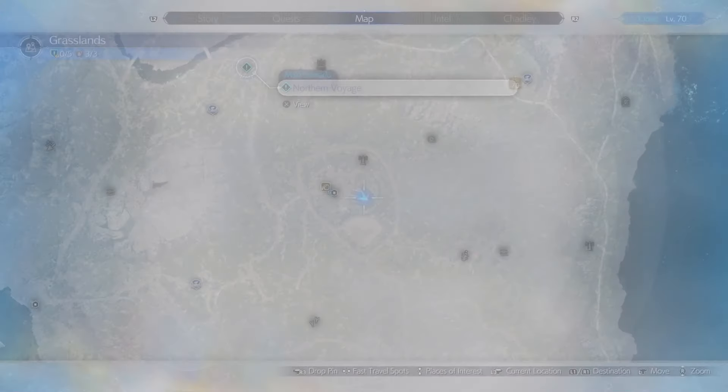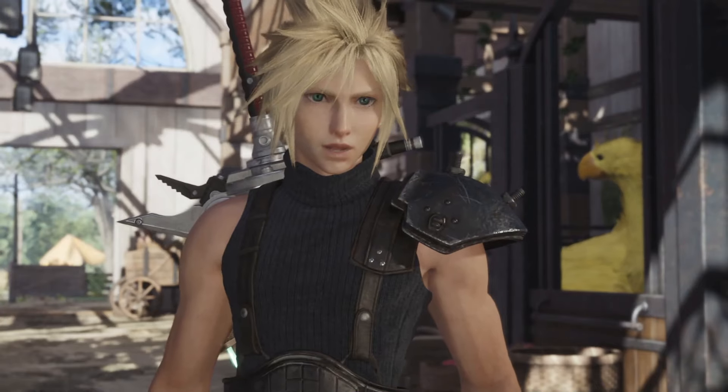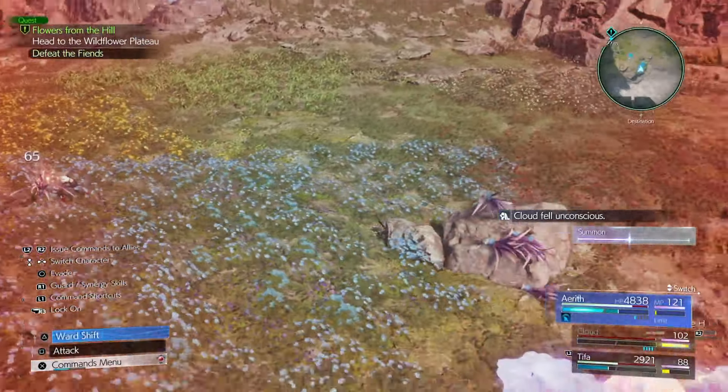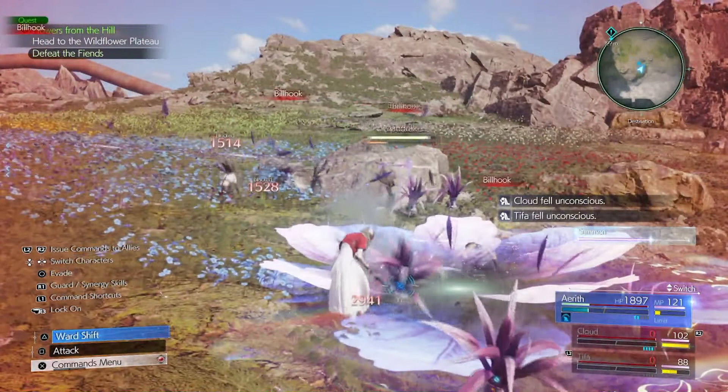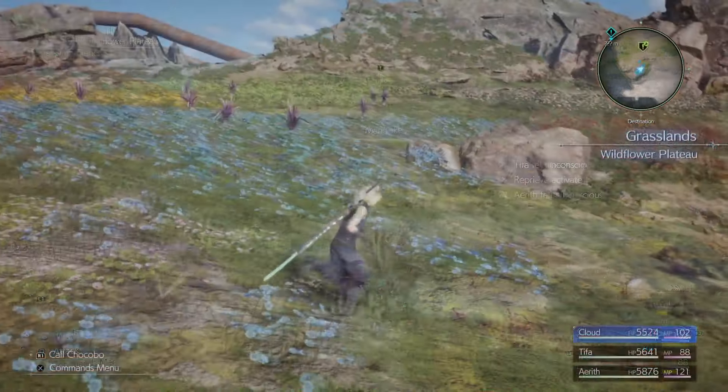To get started, you'll receive this quest from Chloe at Bill's Chocobo Ranch. She asks if you can retrieve some flowers from a field, but on hard-mode the field is filled with Mandrake. Their projectile attacks will decimate your party in no time, and their gap-closing attack can finish you off in one hit, so we'll need a few key strategies to complete it.